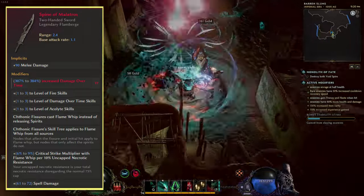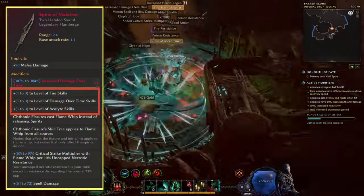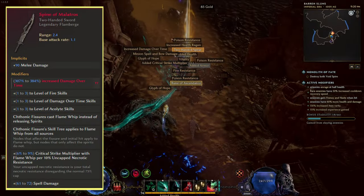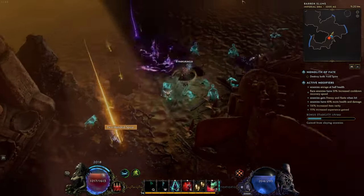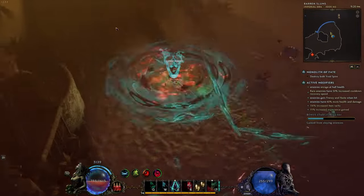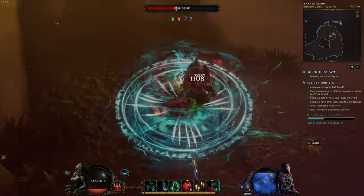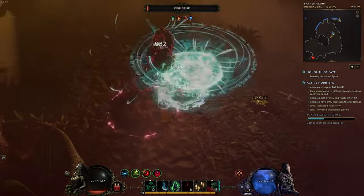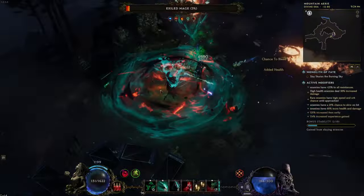Spine of Maltros is a great item for this build as we get three points for fire damage over time and acolyte skills, adding up to nine skill points in total, while also providing some extra flat spell damage. Getting a damage over time prefix as a legion of potential works great here as well, as it will increase both the fire and the necrotic damage.